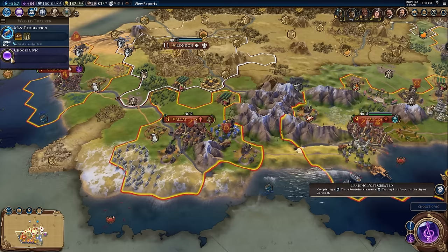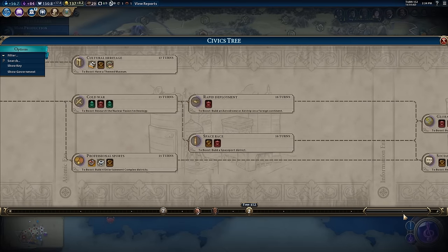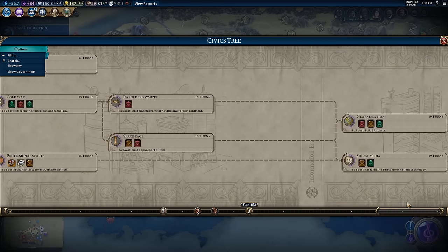Why do you want to generate as much culture as possible? Because at the end of the civic tree, you're going to get some pretty amazing policies that you can enact inside of your government to grant you tons more tourism and give you more bonuses. Social media is ideal here for a cultural victory, because online communities gives 50% tourism output to civilizations to which you have a trade route with. That is the end game goal — research social media as quickly as possible.